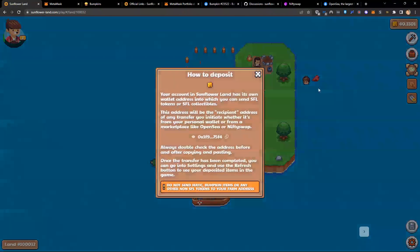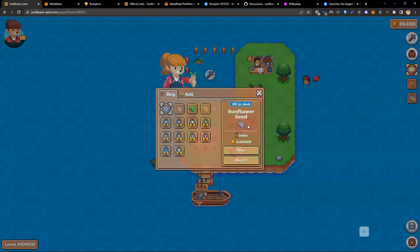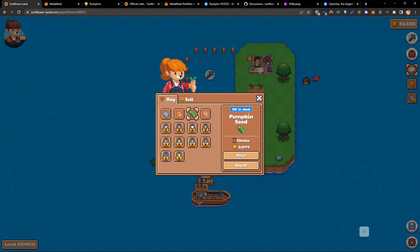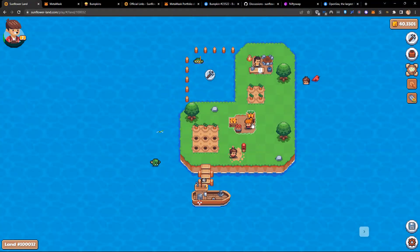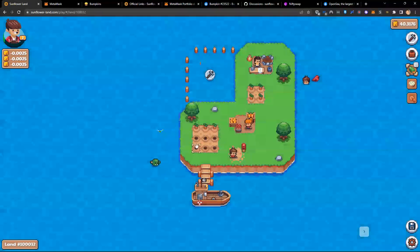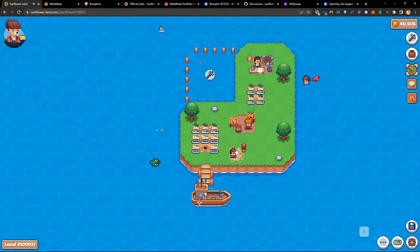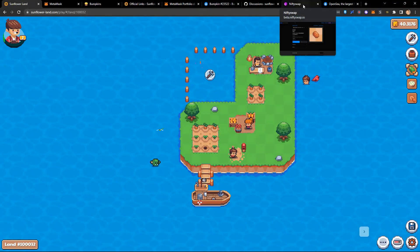I don't want to wait for 30 pumpkins — pumpkins take 30 minutes. Even though I could do six plots, let me buy 5 pumpkin seeds, place them down, and you can see the timer: 30 minutes. I don't want to waste that time in the video, so we're going back to Nifty Swap, where we already have pumpkins.